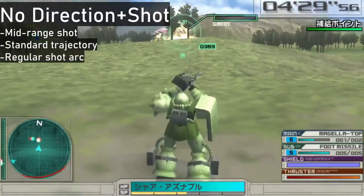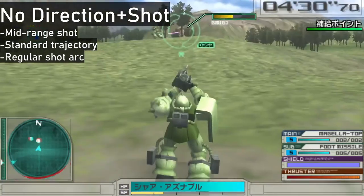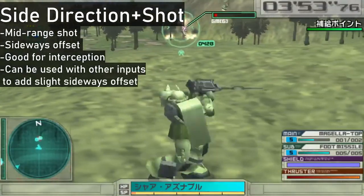If you don't press any direction on the D-pad as you fire, your projectile is going to arc normally, letting you hit mid-range targets while keeping a degree of verticality in its trajectory. The left and right direction inputs use the same trajectory type, albeit with a slight sideways offset.